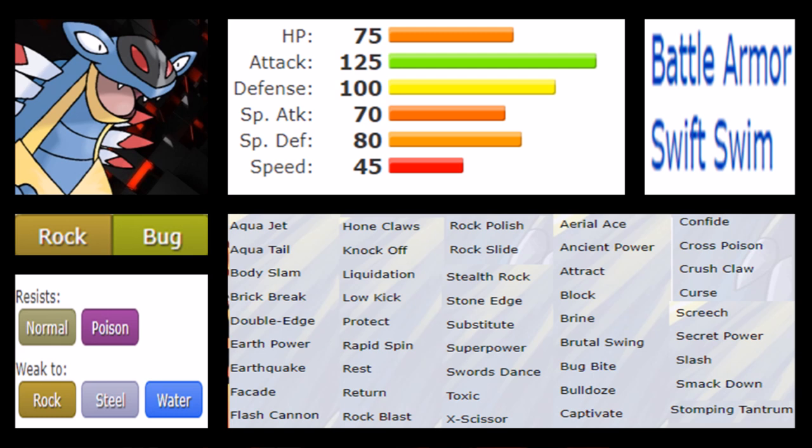Armaldo's stat spread is quite fair: it's absolutely bulkier and more suited for a defensive role than Kabutops. It has 75 HP, 125 Attack which is great, 100 Defense which is solid, 70 Special Attack which is usable, 80 Special Defense, and 45 Speed — yeah, it's a slow one. But it's absolutely bulky and hits hard. It's definitely more of a tank Pokémon that can soak damage and retaliate quite well, even if the Rock/Bug typing doesn't fully suit it.